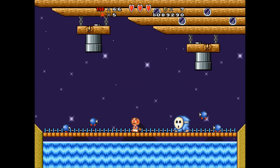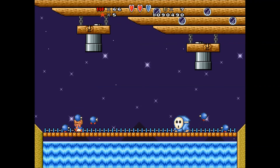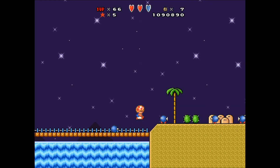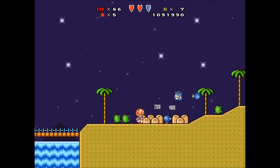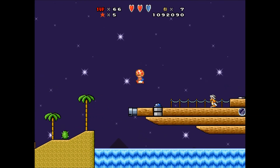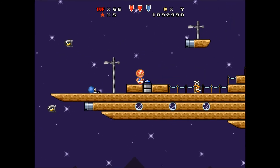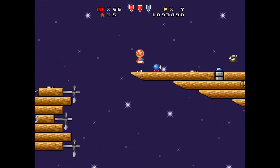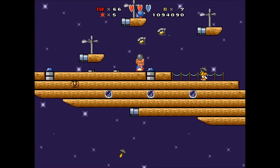I gotta fight a big Shy Guy here. Get my hands on one of these Bob-ombs and try to throw it at him. Now we win. Watch out for the Bullet Bills and all the other enemies running around. Bombs are much more useful in this mission. Gotta watch out for all the Bullet Bills that are flying around — got him.